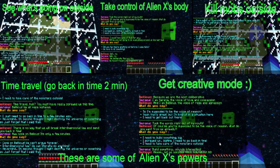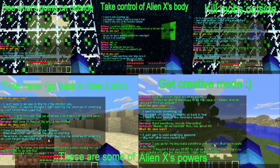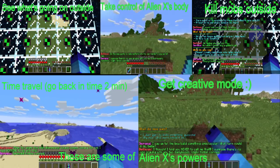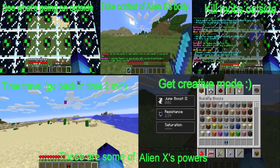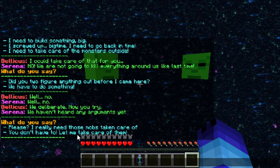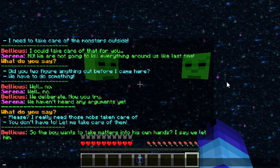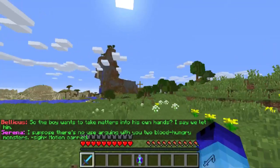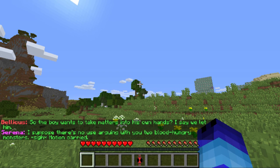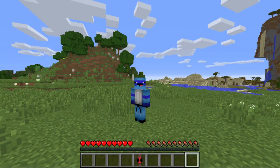There are hundreds of different possibilities that can happen — that's why there are so many command blocks, because of all the different options you can take. I believe this first path lets you take care of mobs, so if you go through that path you can fight mobs with the Celestial Blade. It's really awesome all the different paths you can take.